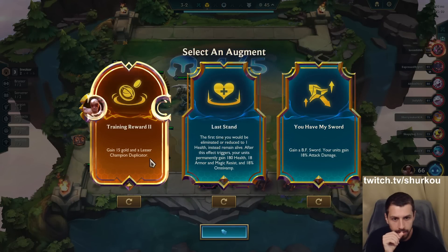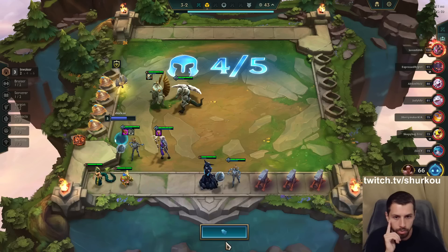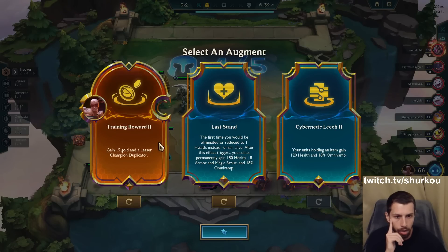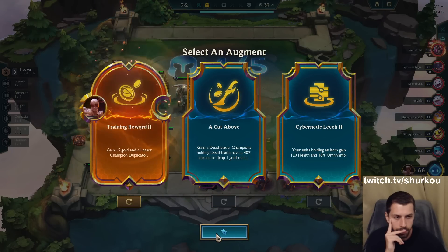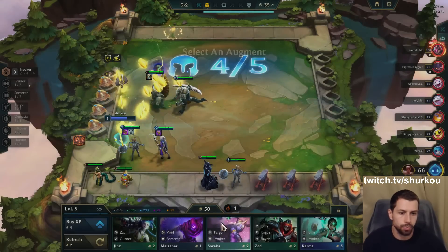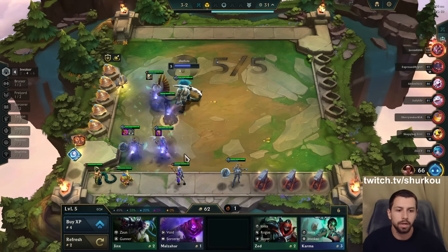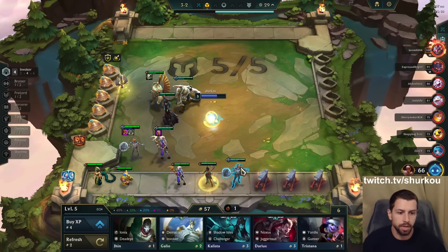Last Stand — gain 15 gold and a lesser champion duplicator. I'm down for this. I just want my 3-stars fast, I just want my 3-stars ASAP.